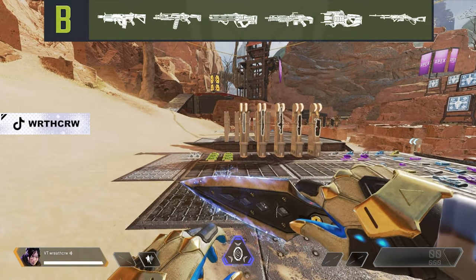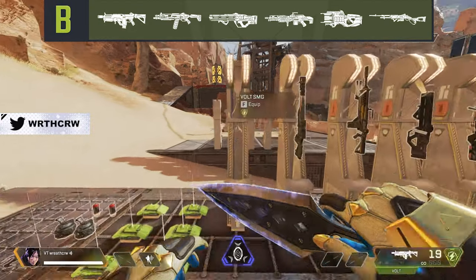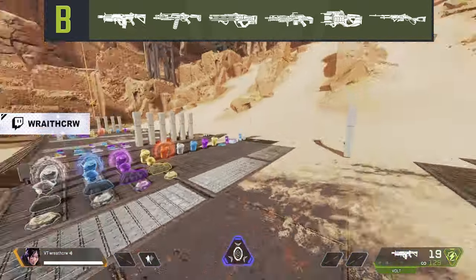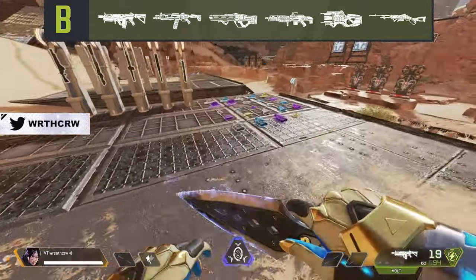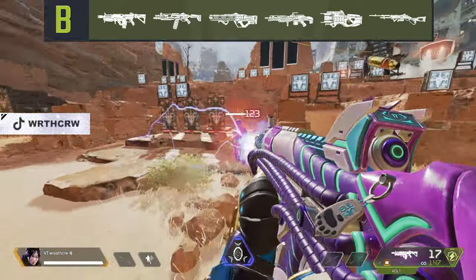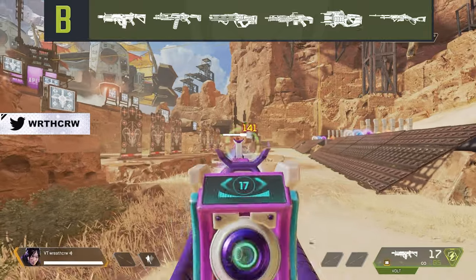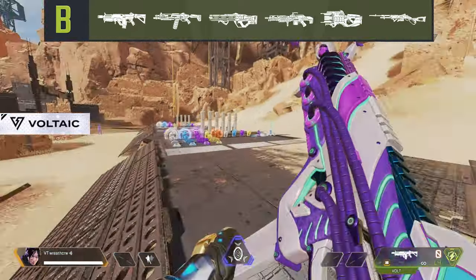Up next, we have the B-tier. B-tier is full of effective weapons that excel in specific engagements but have clearly defined weaknesses. Starting off this tier, we have the Volt. The Volt is a fairly reliable SMG — it has a very solid and fast time to kill, but falls slightly short against the CAR and the aforementioned ARs. The Volt is extremely easy to use and can basically be seen as a pocket AR. It just requires a moderately rare ammo type and attachments. You'll typically find yourself running out of energy ammo with the Volt. It just does its job and does it very well.